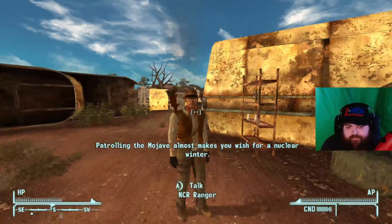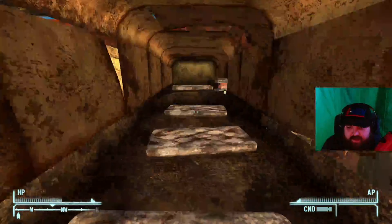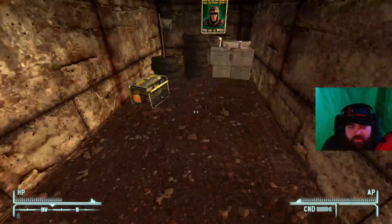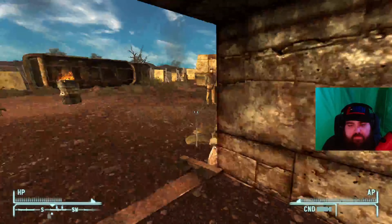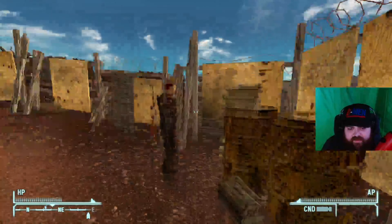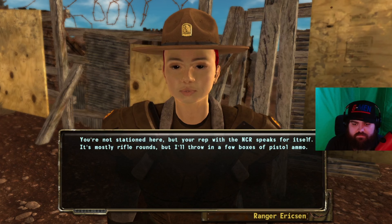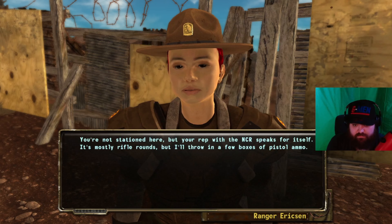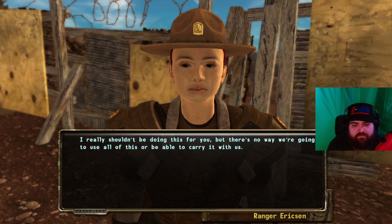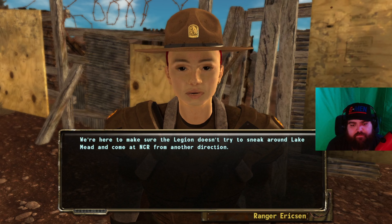'Patrolling the Mojave.' Apparently you guys don't care if I take your water though, which is kind of funny. 'What brings you to Ranger Station Bravo? Your rep with the NCR speaks for itself. It's mostly rifle rounds but I'll throw in a few boxes of pistol ammo — I really shouldn't be doing this for you, but there's no way we're going to use all of this or be able to carry it. We're here to make sure the Legion doesn't try to sneak around Lake Mead and come at NCR from another direction.'